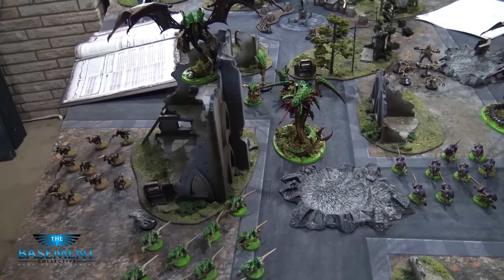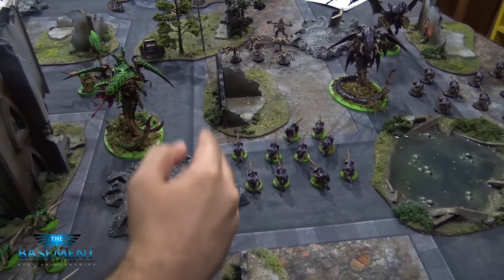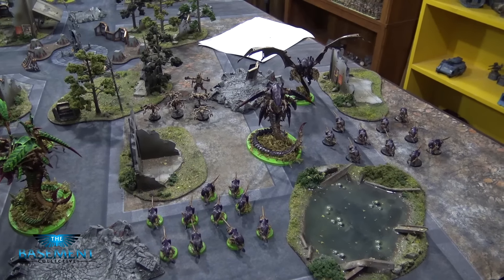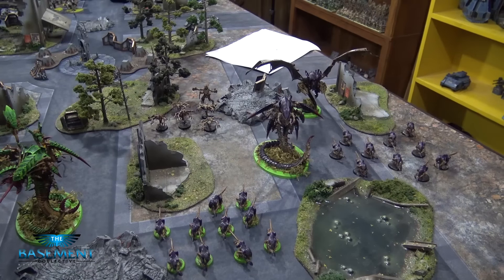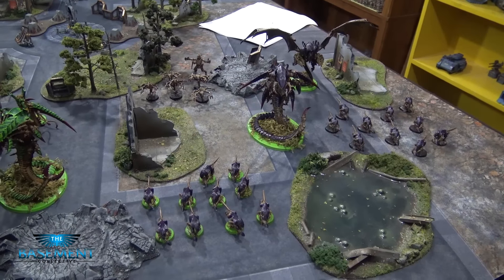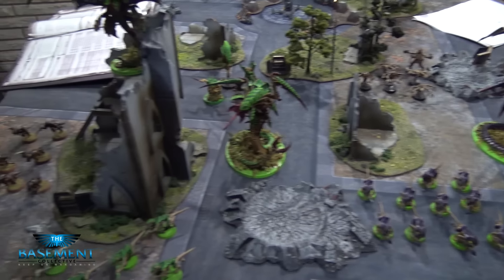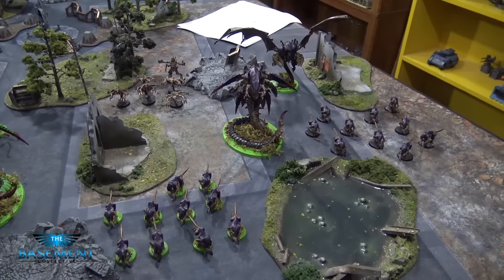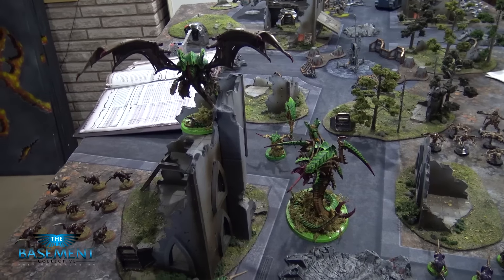Now here is Davis's Tyranids at 1500 points. Everything from the purple guys to the right is going to be one force — just like Irvin I've got to split my forces in two, but unlike Irvin I'm going to get to play with all of my forces. The one that comes on first comes from reserves in turn one. Both sides have a Flyrant with Hive Commander, and both sides have a Trygon Prime that's got some good synapse and the Terror from Below ability to make holes in the ground.